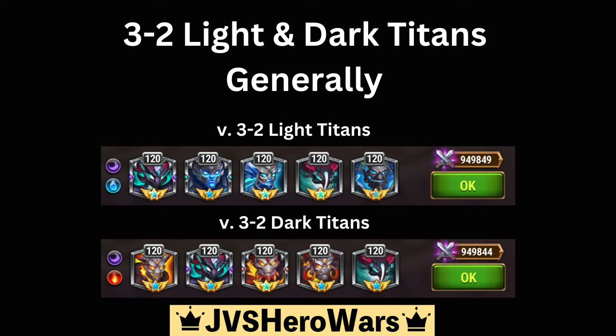When you're facing a three light titan team with two dark titans, you're going to want to use this water-heavy team: Sigurd, Brewster, Nova, Sigurd, and Tenebris. When you're facing a three dark titan team with two light titans, you're going to want to use Brewster, Moloch, Araji, Tenebris, and Ignis.